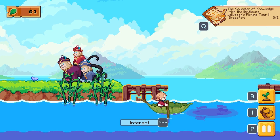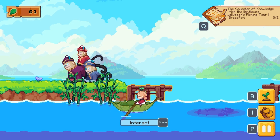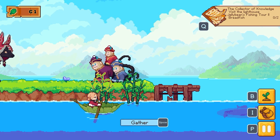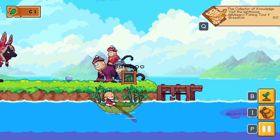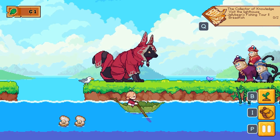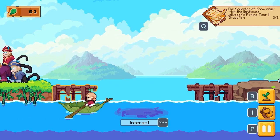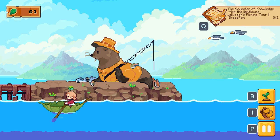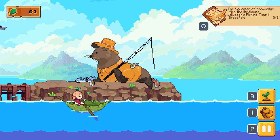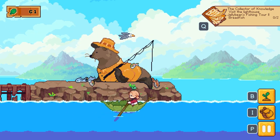We have a couple of quests at this stage: Collector of Knowledge, Visit the Lighthouse, and Jellybean's Fishing Tour number two — catch breadfish. We have different characters: these three monkeys here, a cat in a dressing gown, and over to the right there's Jellybean, who is a sea lion, walrus, or seal — not really sure — but either way they have a sort of plastic mac and jacket on. Interesting.